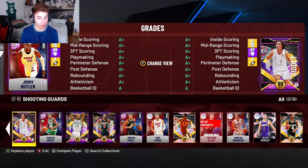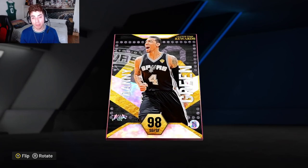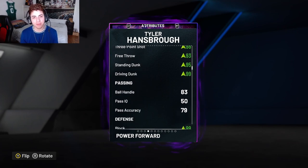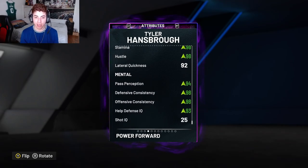He also has a dynamic duo. When partnered up, his stats go up as well as Danny Green's — that's his dynamic duo partner. He turns into a dark matter and gets a crazy upgrade, making the card a lot better.